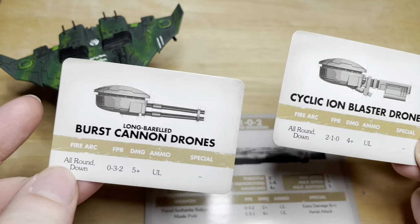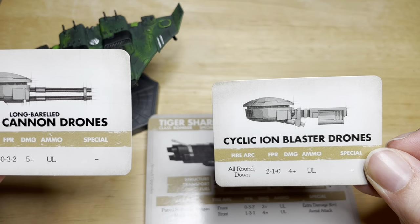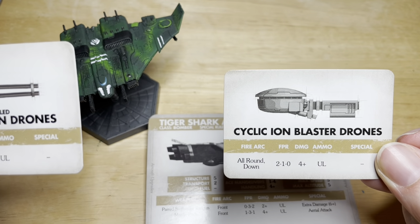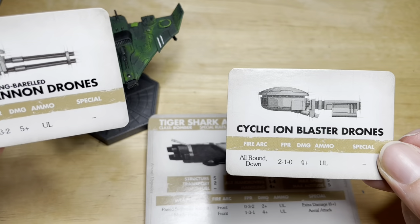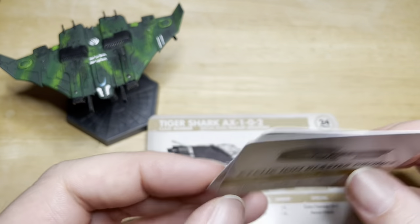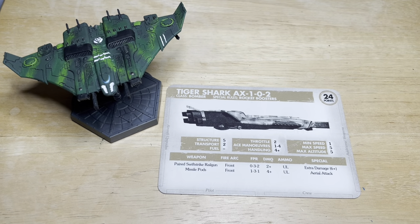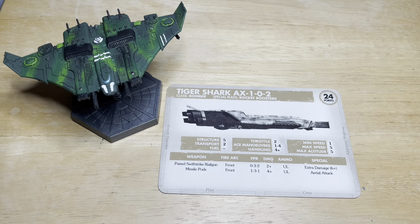With the railgun variant, I would choose the iron drones because you actually get some short-range coverage instead of having everything at long or mid range. The best strategy for this ship is to keep it at mid range to get the most dice and maintain a front arcing.